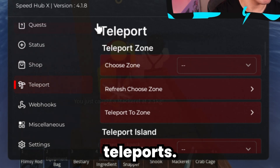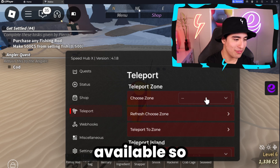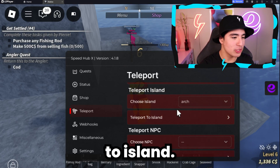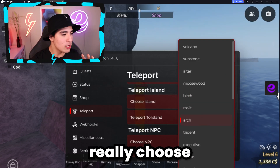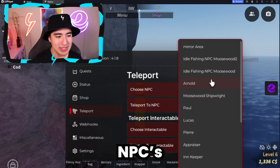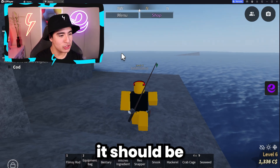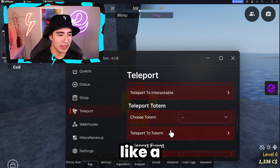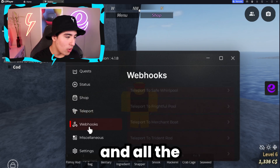We also have teleports. In teleports, you can select any of the zones available, or travel to a different island — let's go to Arch Island. Teleport to island, and here we are. Every single other island is available too, so you can choose to your heart's content. In teleport NPCs, you can also teleport to a specific NPC. We can also teleport to different interactables, like the fishing rod shop, totems, events, merchant boats if available, and all other locations in the game.